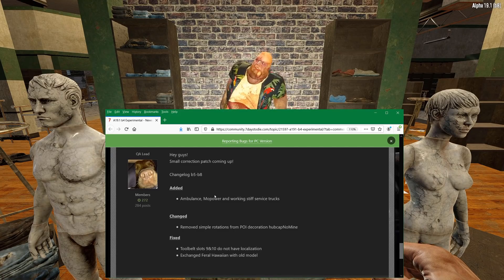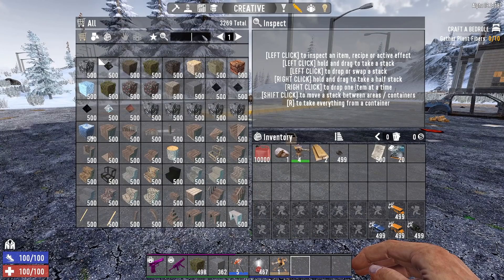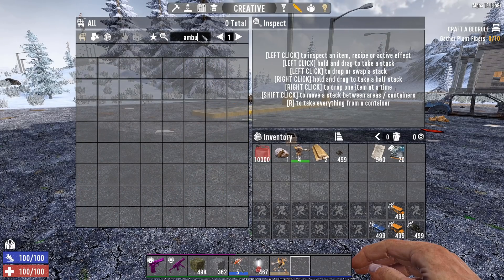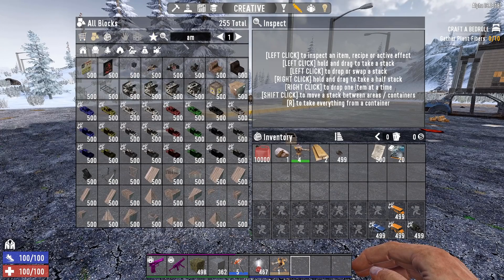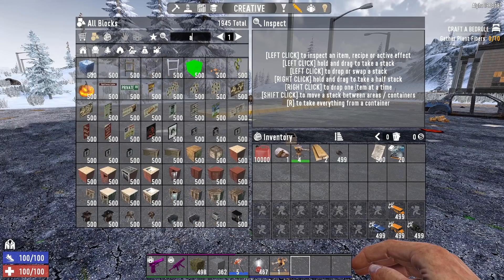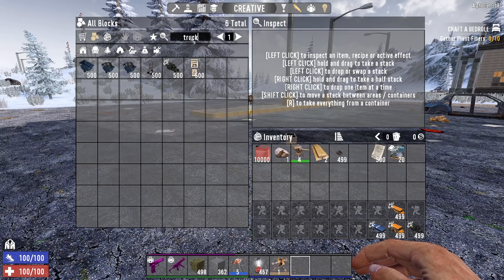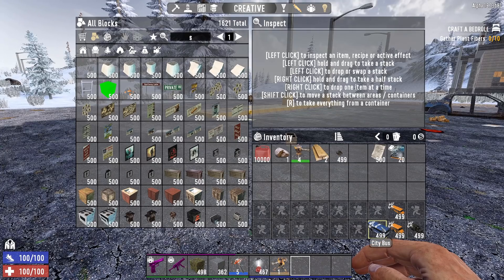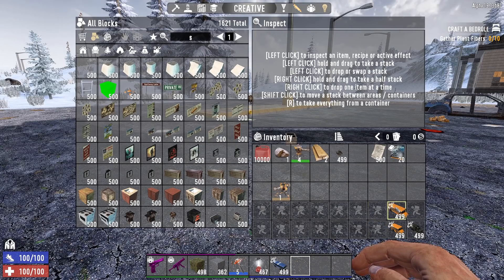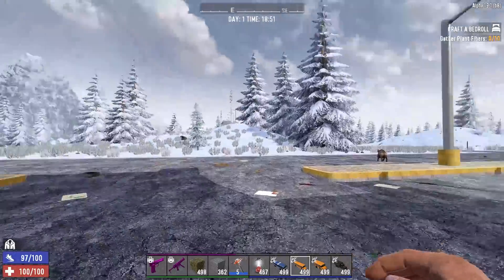The first thing is that they have added ambulance, more power, and working stiff service trucks. And I tell you, when I heard that I'm like, yes! So I go look and there's going to be an ambulance — but there's no ambulance. Maybe I'm not getting all blocks. I'm doing all. Why is there no ambulance? Let me do ambulance... No. Vehicle... Truck... Oh, there's a few there. A service... No, there's just none of them. I don't really know what this is all about.